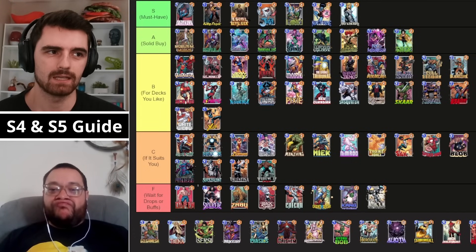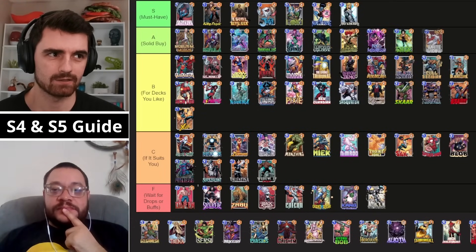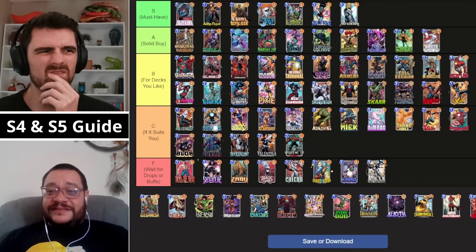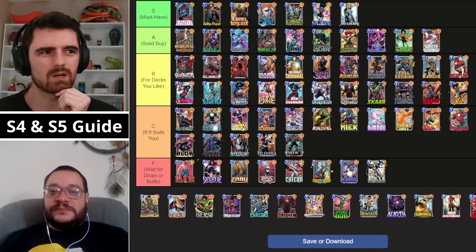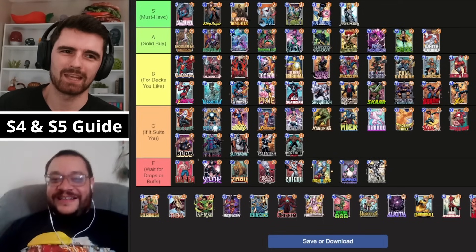Which cards from B are tempting you to move up? White Widow has to be A level. Last time we were debating A to B and she still seems to be doing well — she fits in a ton of decks. Jean's probably down to C; she no longer exists. I haven't seen Cole in a minute either. I've seen more other big stuff that gets discounted — like Mockingbird, Sasquatch, even some Crossbones. Cole and Sasquatch can't be on the same tier.